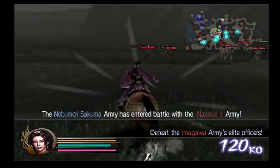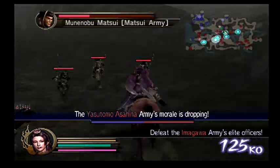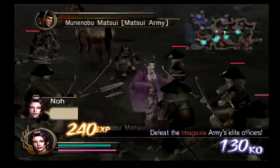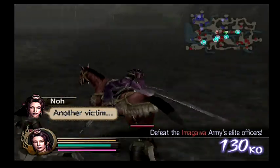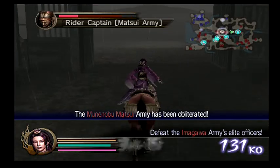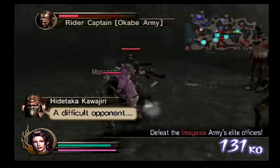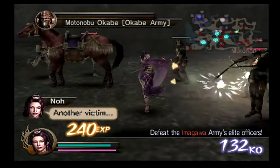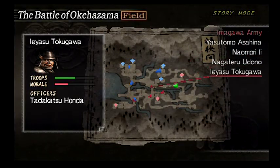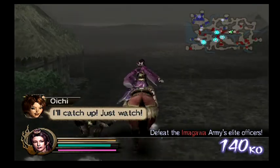I think Nobunaga might end up having to die on this one because you have to give Hanzo kind of an opportunity. For the Hanzo bonus mission, he's moving really fast so you have to be very careful that you don't let him get to the main camp first. He moves very quickly up to that location and you obviously don't want him to win the mission, so you have to make sure you pass it.